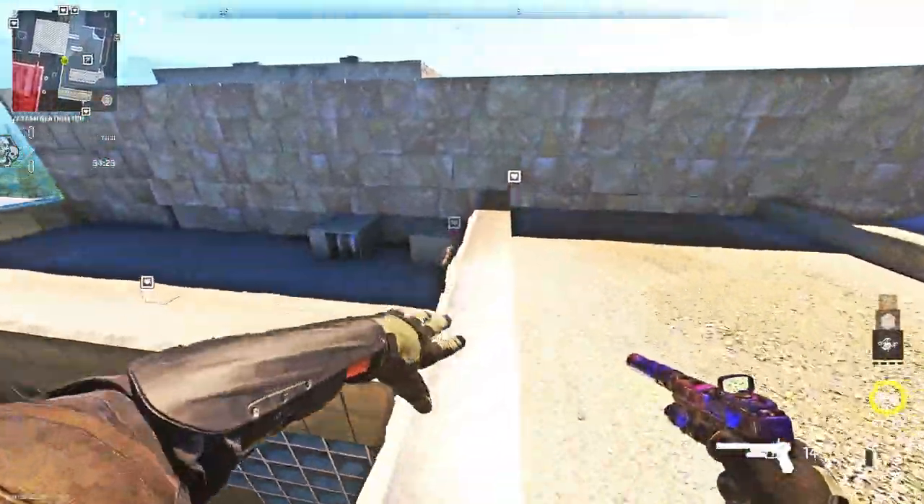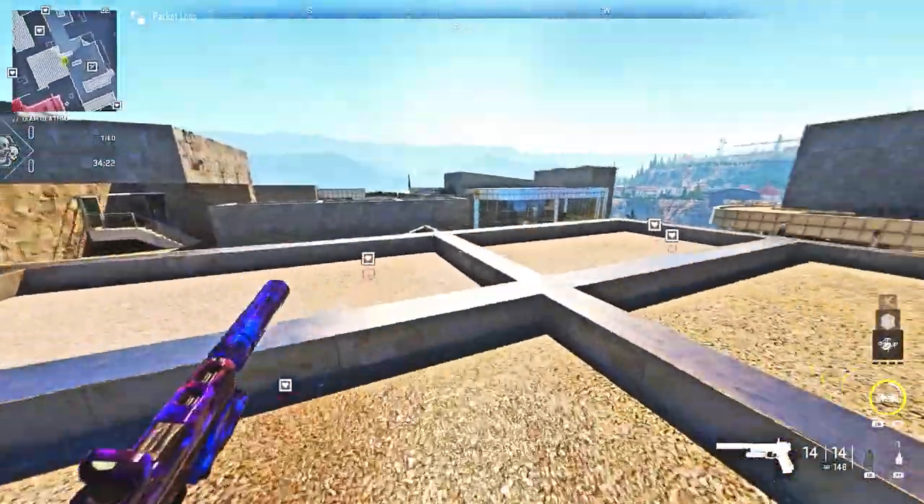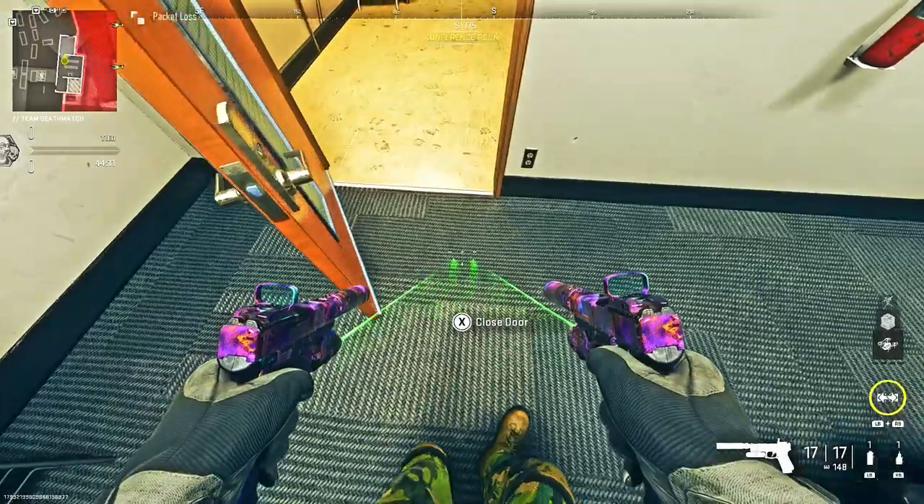Literally, once you're on top of the roof, that's it. You can literally explore and go wherever you want, place down barricades, and just run around. For the last glitch on Santa Sena Border Crossing, all you want to do is make your way to this room.